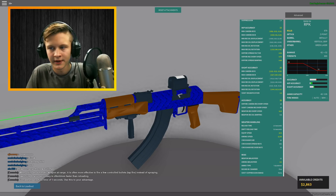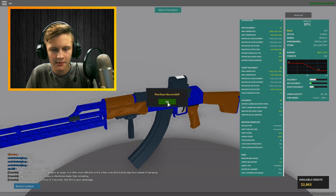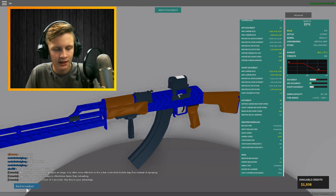We've got Armor Piercing. I might go ahead and buy some hollow points — they're just 900. I guess we can buy some hollow points for the RPK. There we go — hollow points and RPK. Let's check this out!